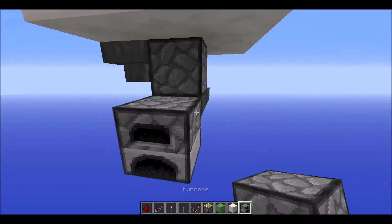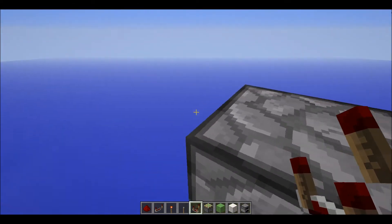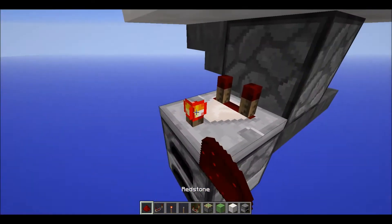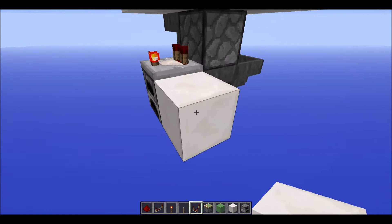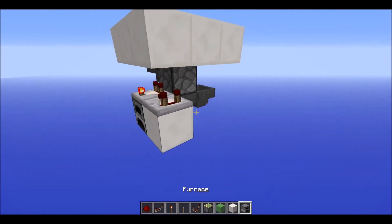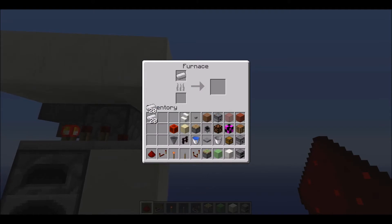You want to have a furnace right there — this is going to be any immovable block — and then have a comparator above it on subtract mode. Right-click that once and it should be in subtract mode, then have a comparator going into that comparator with a furnace behind it.